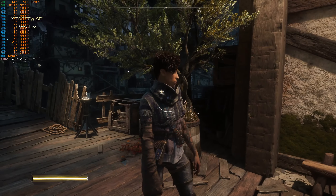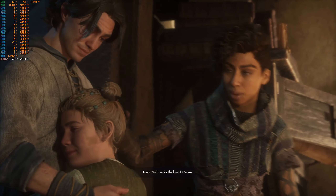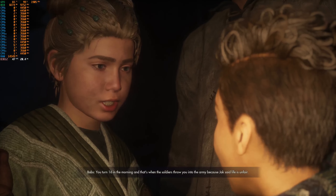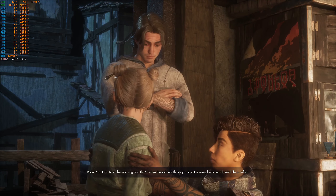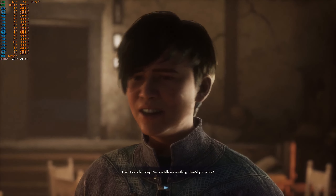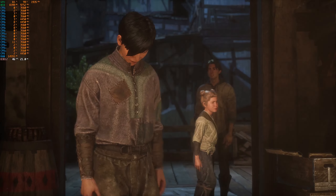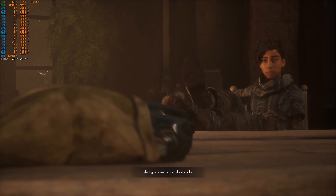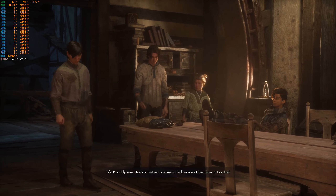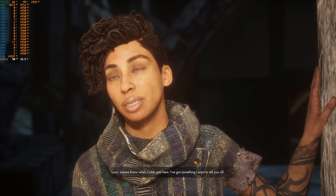We're home. Jack! Whoa! No love for the boss? Come here. Are you leaving us? You turn 16 in the morning, and that's when the soldiers fear you into the army, because Jack said life is unfair. Or you could ignore the draft like a normal person. Happy birthday. No one tells me anything. How'd you score? We're officially the worst street thieves in Saren. Hopefully Caleb redeems us. Dug this out of the back of Troy's place. You're not eating that. Shoo. Probably wise. Stew's almost ready anyway. Grab us some tubers from up top, Jack. Sure thing. Let me know when Caleb gets here — I've got something I want to tell you all.